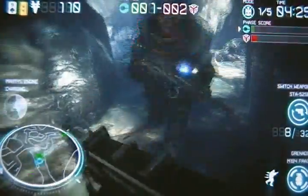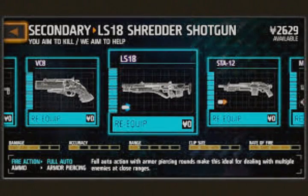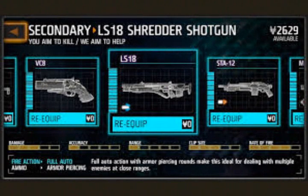This weapon truly does shred people up — the boy is completely insane. Before I get more in-depth on how insane it is, let's look at these stats. We have a 3 out of 5 for damage, 1 out of 5 for accuracy, 1 out of 5 for range, 3 out of 5 for clip size, and 4 out of 5 for rate of fire. The description says it's a fully automatic shotgun with armor-piercing rounds, only meant for close-range encounters.